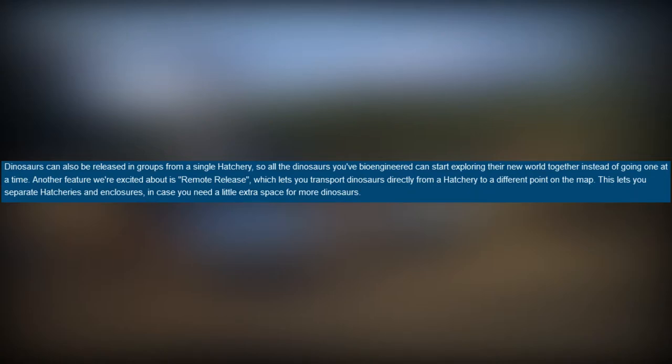Dinosaurs can also be released in groups from a single hatchery, so all the dinosaurs you engineer can start exploring the new world together instead of going one at a time. Another feature is remote release, which lets you transport dinosaurs directly from a hatchery to a different point on the map. This lets you separate hatcheries and enclosures in case you need a little extra space for more dinosaurs.